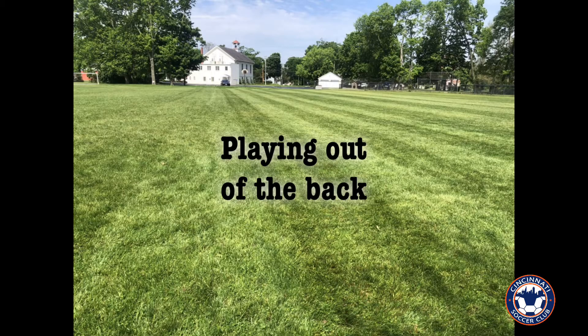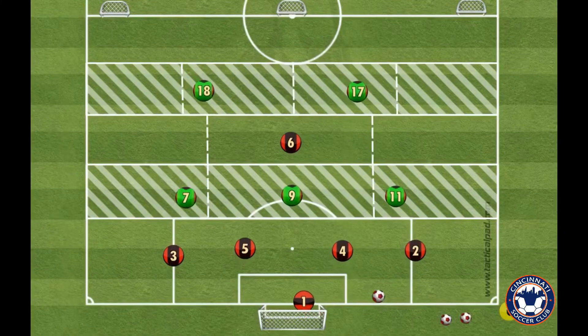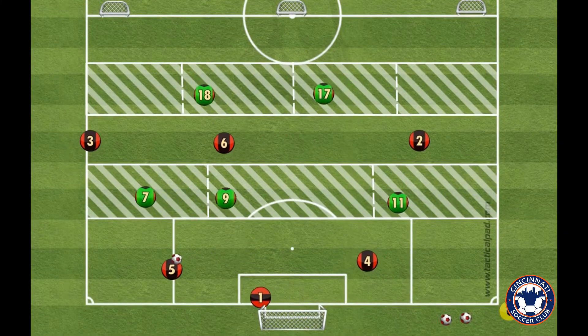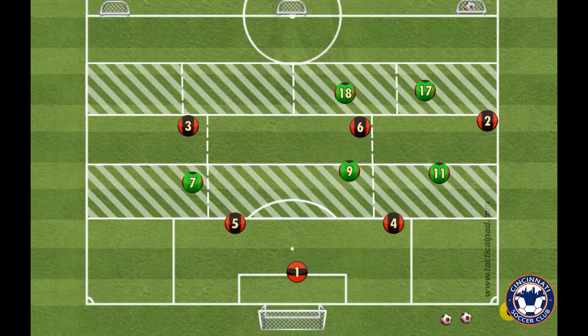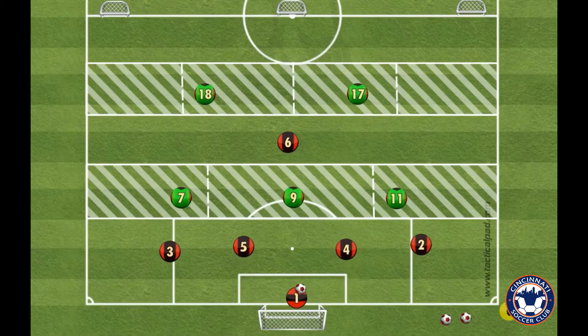Playing out of the back. The game starts with the goalkeeper. The four and five splits to create some separation. The twos and threes get high and wide and go through the different zones.